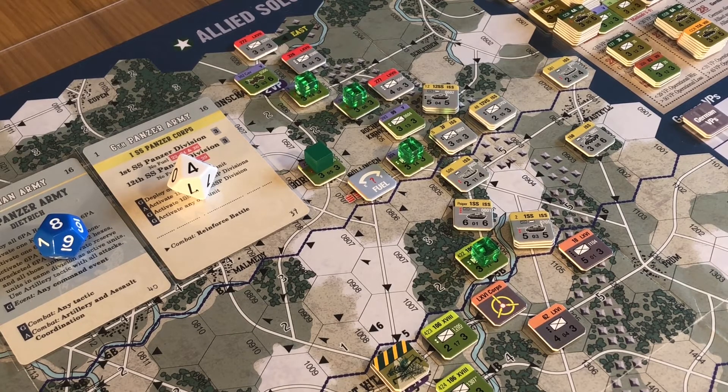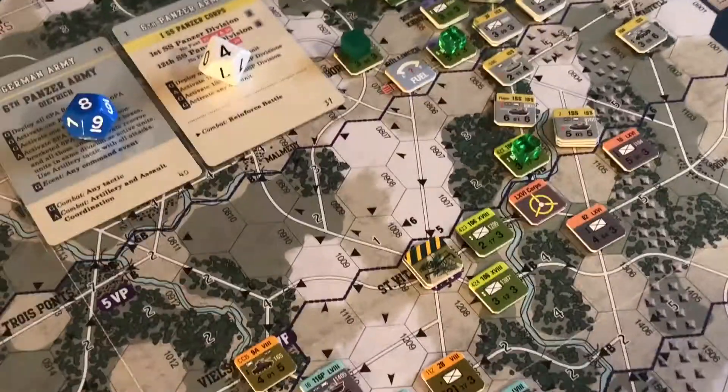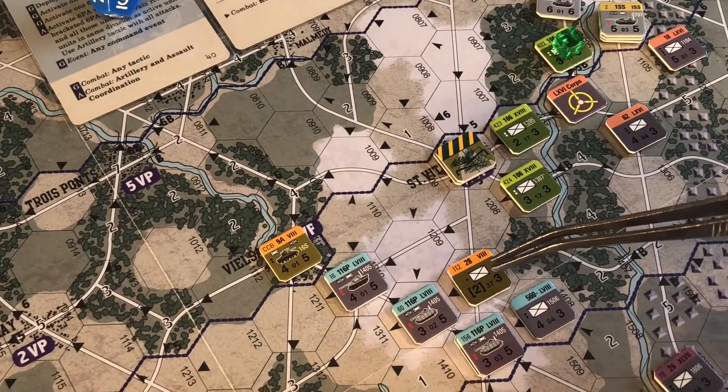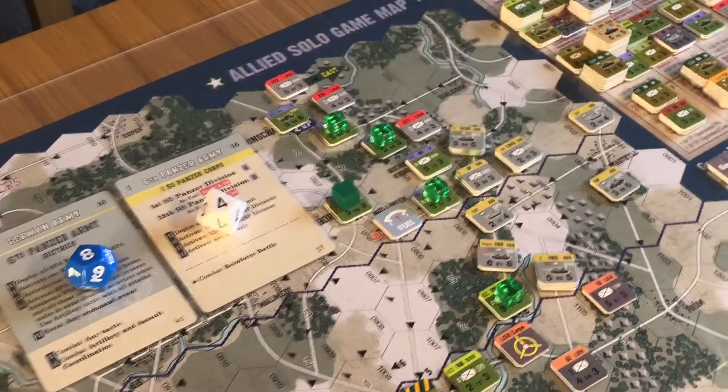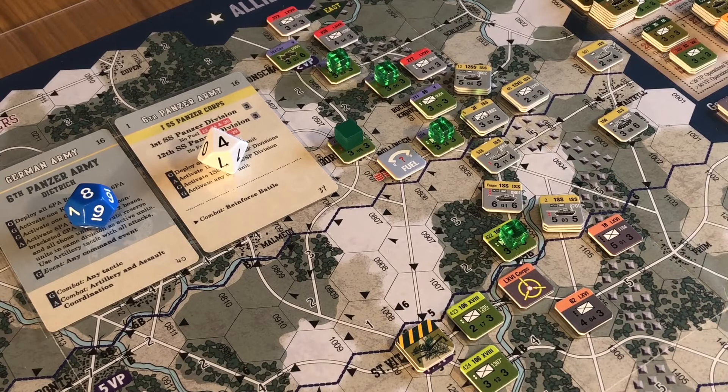Four to one odds, eight chip pools - we're in a forest, we've got an IP, we're green though and we're on the 16th. This guy down here survived - it's possible. We'll just draw eight chips and see what's what.